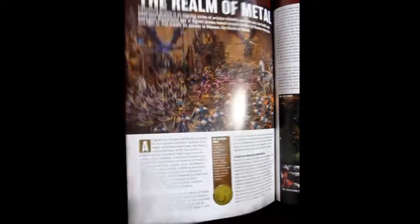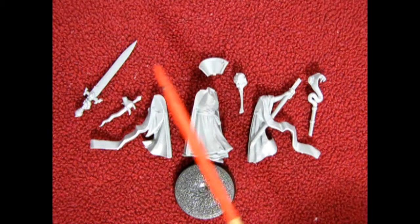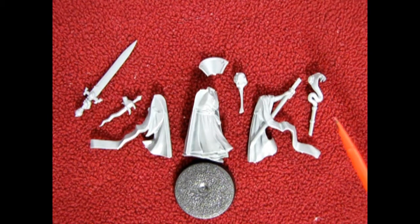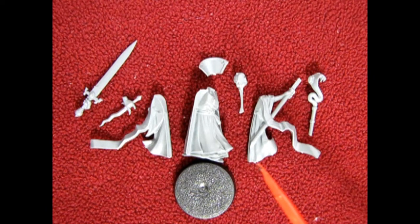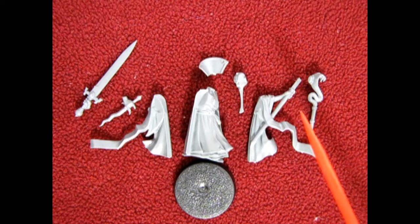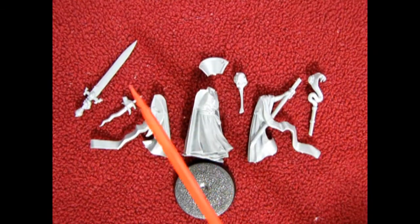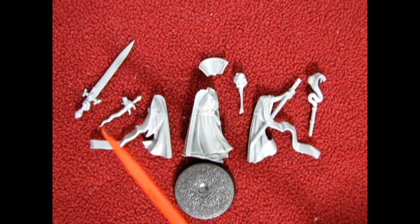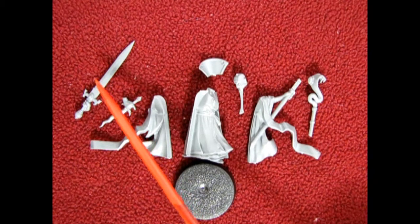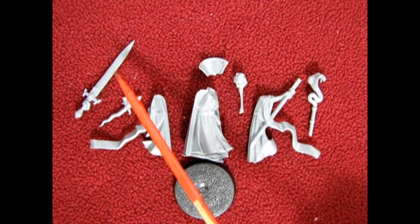Now that you know a lot about the Realm of Metal, let's look at the parts I've chosen for my Wizard from Chamon. Looking through the Malign Sorcery set, the only spell empowered by Chamon was the Quicksilver Swords, so I wanted to reflect that this wizard is very metal. I looked for the sword sprue - not the one that's on fire, because that would indicate the Realm of Fire which is Aqshy. There is a small problem though: the robe that holds the sword with the hand upright has the arms crossing in the middle, which I didn't want.